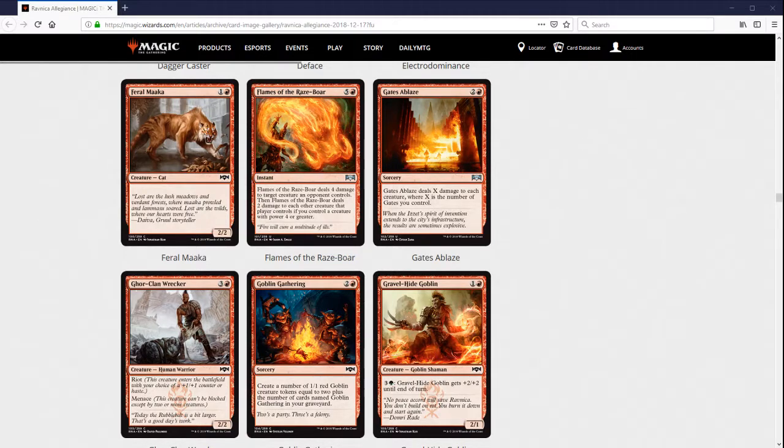Gates of Blaze is a really big gate payoff — it deals X damage to every creature where X is the number of gates you control. In Limited, I'm not sure it's worth it. You need to be drafting almost every gate you can find. There are 24 guild gates opened in every draft, plus Gateway Plazas, making it about 26 or 27. If you get your share, you get three or four; double your share gets you six or seven. If you want to cast this on turn four, the chances of having even two gates aren't that great, even with six or seven in your deck. More than two at that point is pretty unlikely.